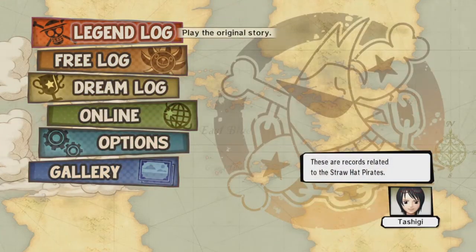The main menu options are the Legend Log, Free Log, Dream Log, Online Options and Gallery.